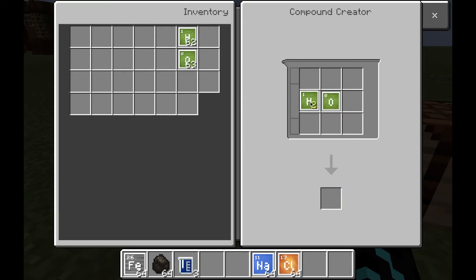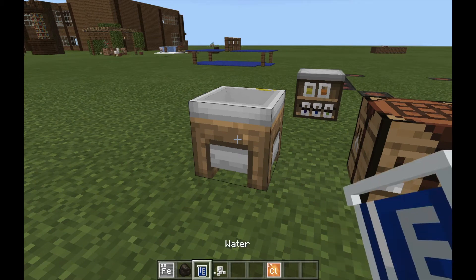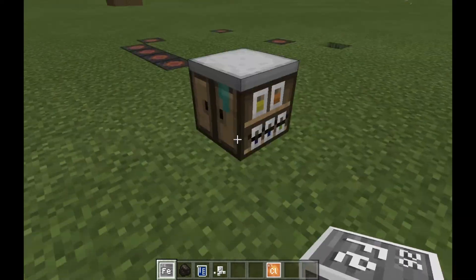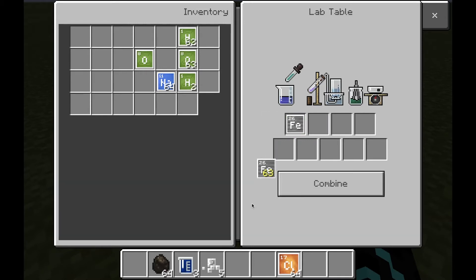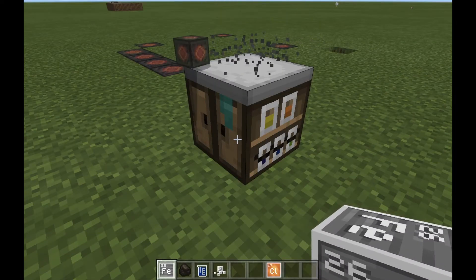You can't drink the water, just in case you wanted to know! Now place the sodium in the compound creator and then place the chlorine in — and this makes salt. Now that we've got our salt, water, charcoal, and iron, let's go into the lab table. Place your iron there, charcoal here, water there, and finally salt there — and there you have a heat block!